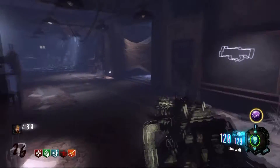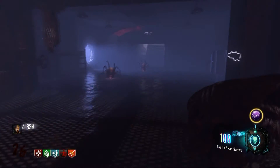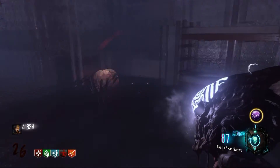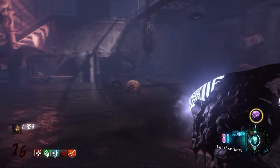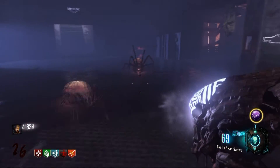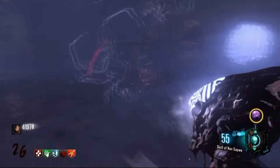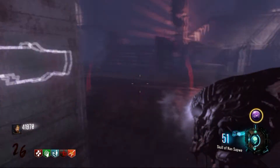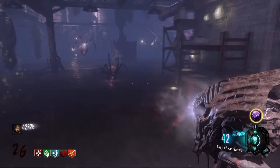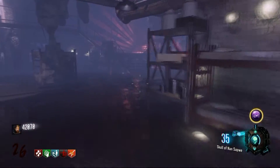Now wait for a spider round to start, and once it does make your way down towards the purple water in the room with bodies hanging in it. Take out the Skull of Nansapua and use your left trigger to mesmerize the spiders. You are looking for the spider with a red mist coming off of it, which you can only see while mesmerizing. As you can see I found him right there — that is the spider we need to keep alive. Kill the rest using R2 or the right trigger, which will disintegrate anything in front of it, but be careful not to kill the one with the red mist.